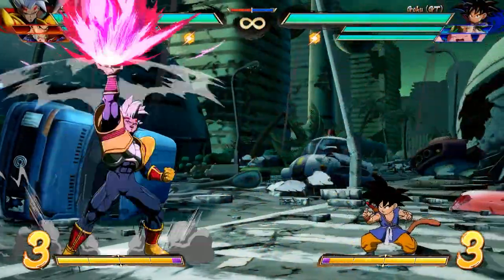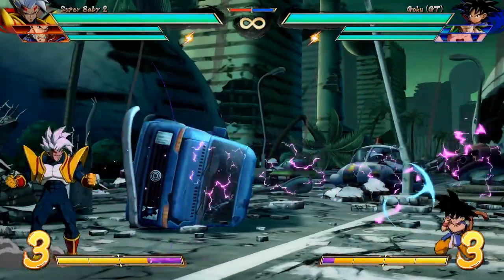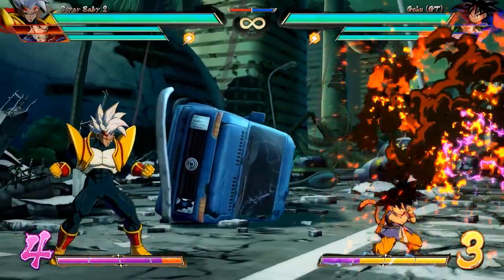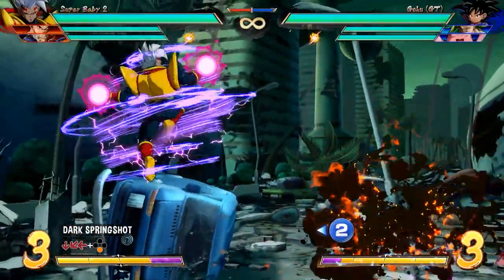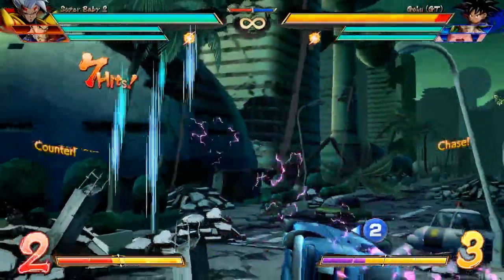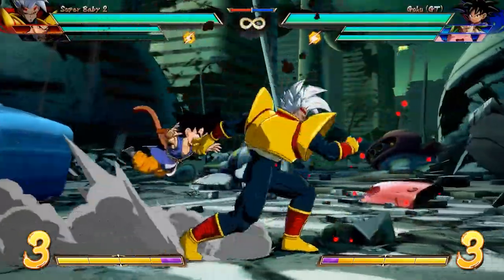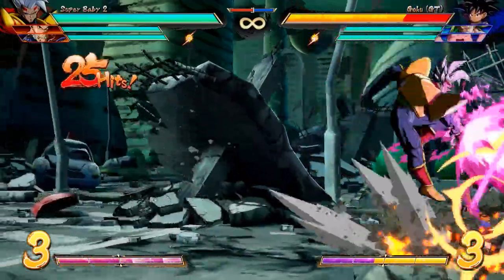These ki blasts also don't come back down if Baby gets hit or blocks. Finally, forward special gives you the Reverse Shot — a single ki blast thrown horizontally on the ground, and this is the only ki blast that will return even if it is blocked or hits the opponent. It won't return if you reflect it or hit Baby after he shoots it, but it will return on hit or block. Quarter circle back and the special button gives you Dark Spring Shot, which works both in the air and on the ground. Baby spins and throws ki blasts that return even if blocked, just like the Reverse Shot. This move is also air invincible — a great tool to counter super dashes in the air — and if covered with an assist, it can be really hard to punish, giving you free pressure off those ki blasts. Together with the Reverse Shot, these returning ki blasts give Baby some great solo combo loops in the corner.